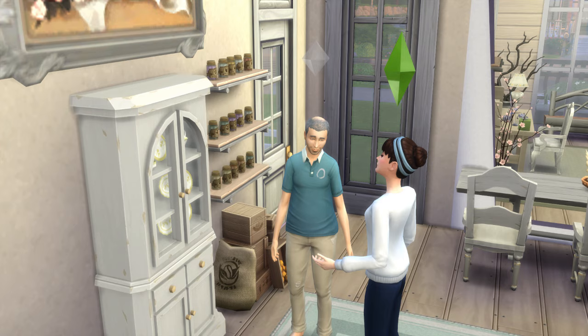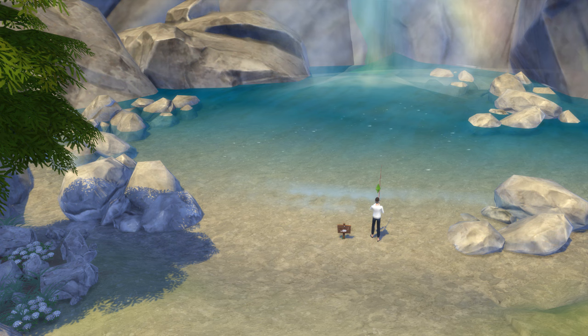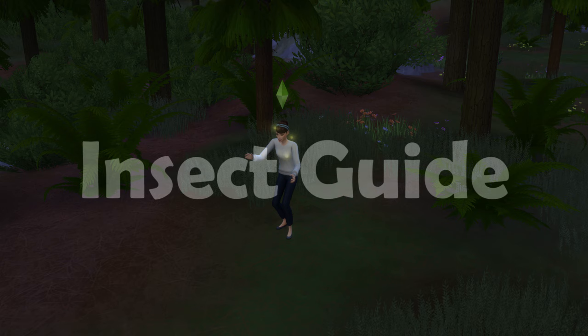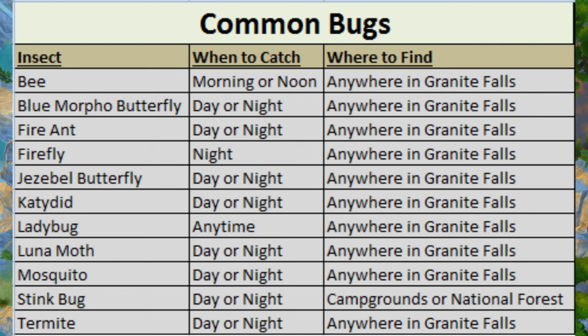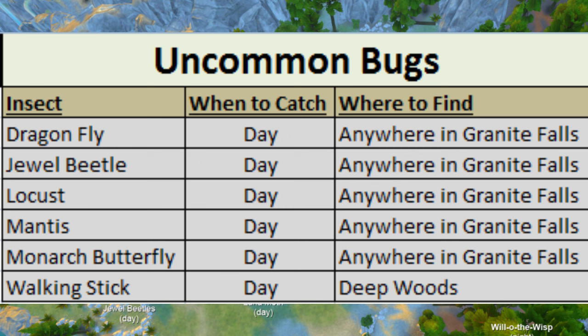Lastly, don't forget to take in the scenery — deep woods is particularly breathtaking and has many photo opportunities to take advantage of. This comprehensive insect guide will reveal the most common times and places to find the insects you're looking for. The deep woods insect map is courtesy of Dawns of Linder in the Sims forums. You may pause the video at any time for research. Quick tip: if you're not in the mood to grind, you can purchase insects needed in buy/build mode.